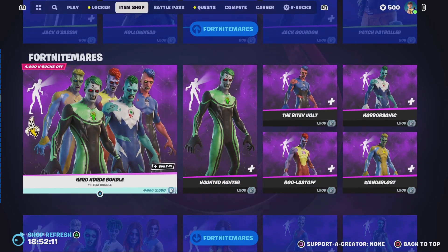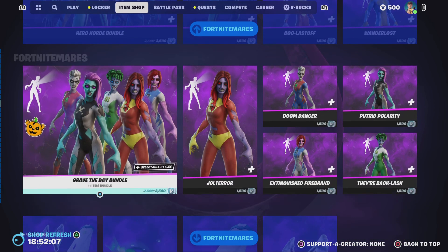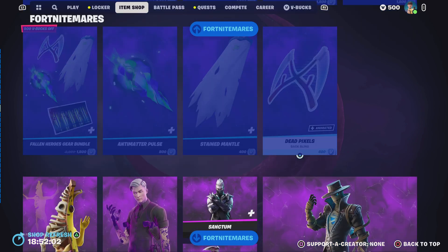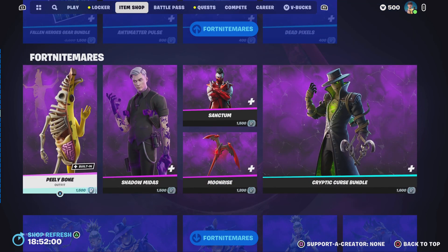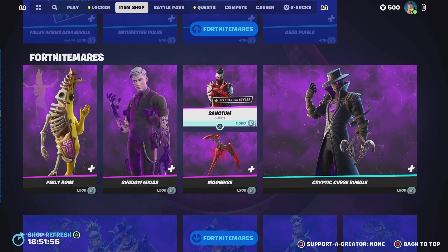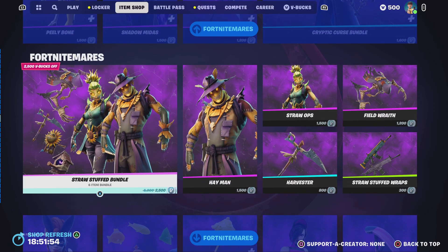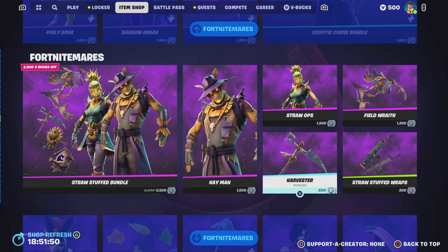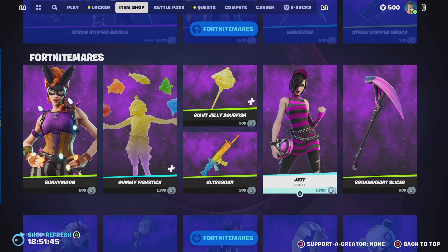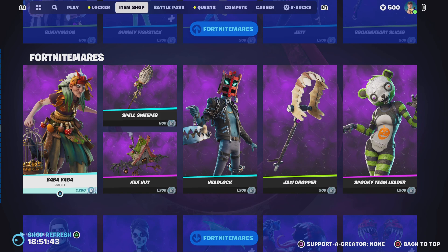We've got the Fort Nightmares superhero skins, the male and the female. We have the other cosmetics: we've got Peely Bone, Shadow Midas and Cryptic Curse bundle. There's Sanctum here, and we've got the Straw Soft bundle with Hayman and Straw Ops and their other things. We've got Gummy Fish, Stick Bunny, Moon and Jet.